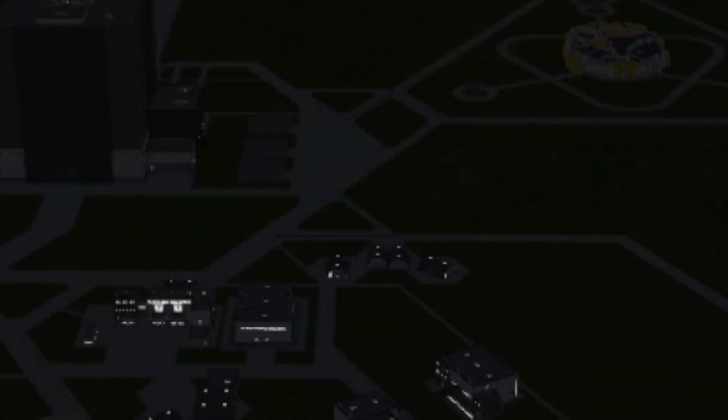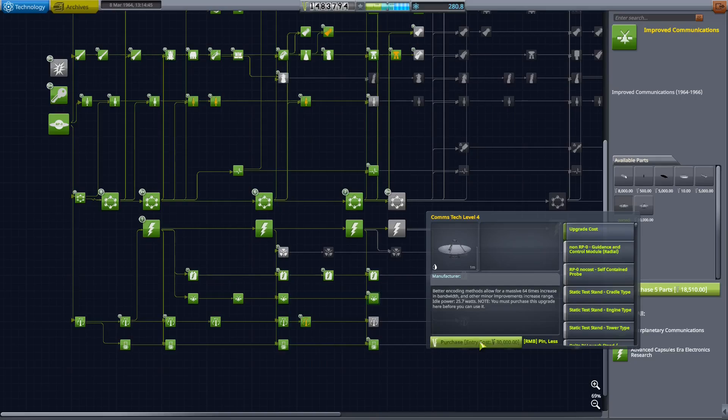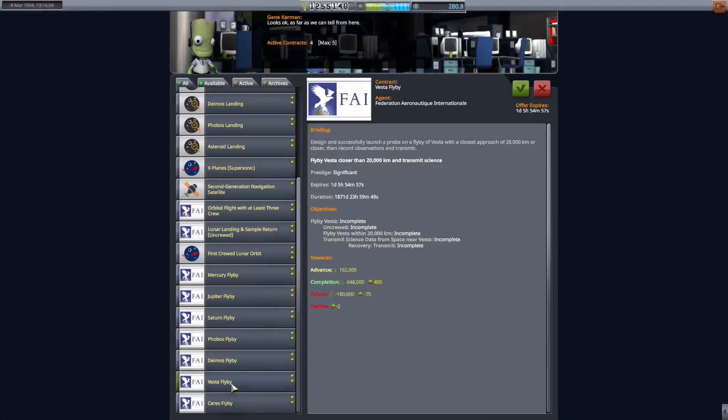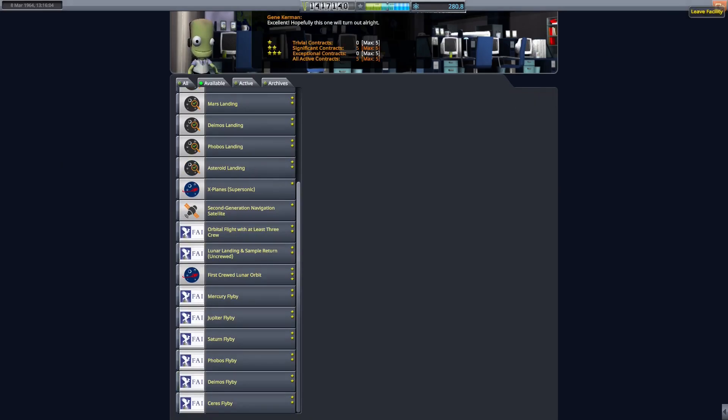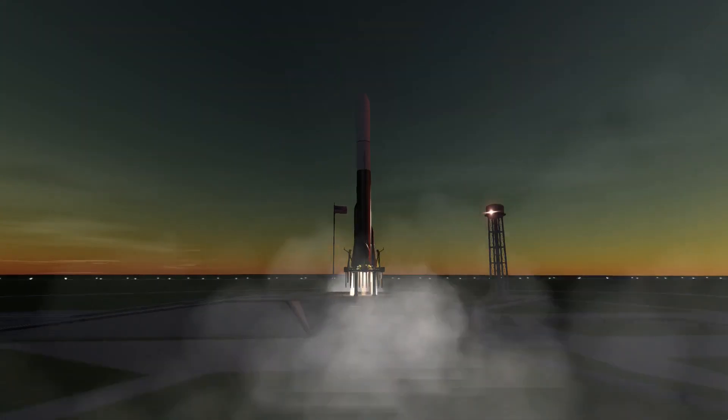But suddenly I was alerted that a Vesta transfer window was approaching, so I decided to build a craft that could go to Vesta. This will be a very simple probe, but before we are able to launch it I have another mission I have to do.